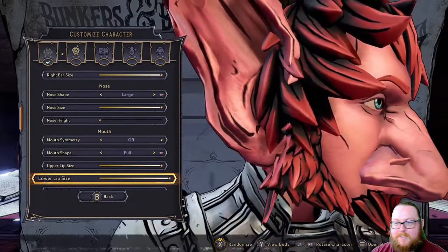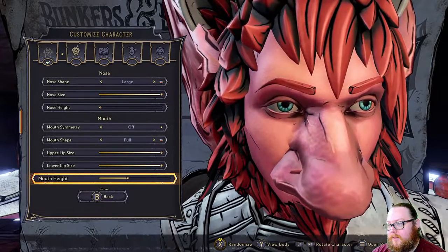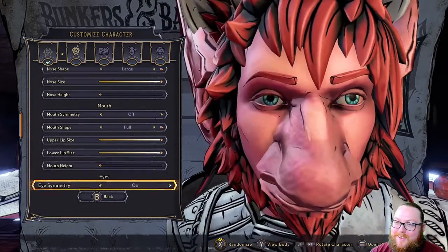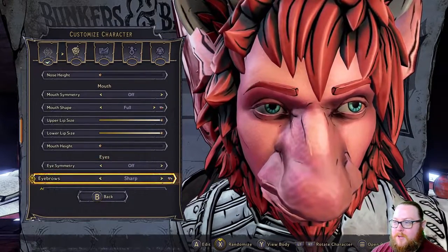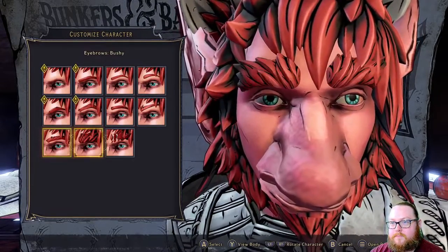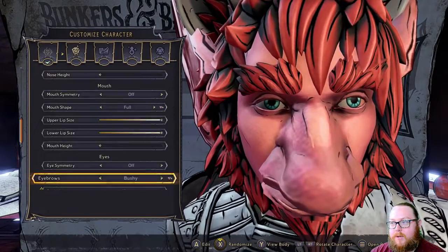Doesn't this character look fantastic? Absolutely great. For mouth height, let's make it lower so we can see how they look. They look like a duck — I was not trying to make a duck, but all right. We'll turn eye symmetry off so you can change each eye size individually. For eyebrows, let's go with bushy — actually no, let's do no eyebrows. I think that's better.